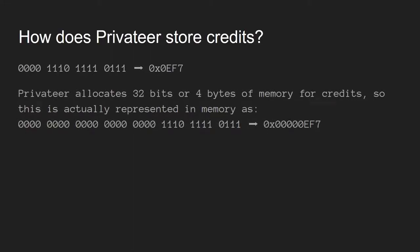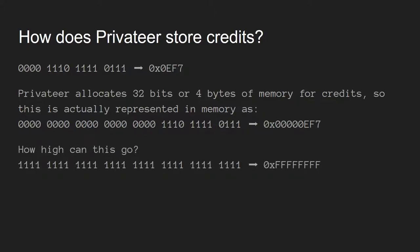Privateer gives you 32 bits — 4 bytes of memory — for your credits. So with only 3,831 credits, there's a lot of wasted space. How high can that go? What if all the bits were 1? That would be 4,294,967,295 credits — that's 2 to the 32nd power minus 1. The reason it's minus 1 is because zero is at the beginning. So that's a lot of credits, but it's actually not quite that simple. Why can't we get 4 billion credits? Negative numbers.